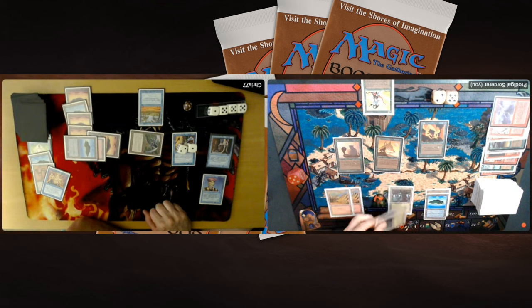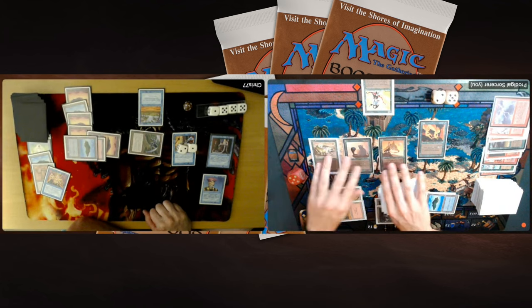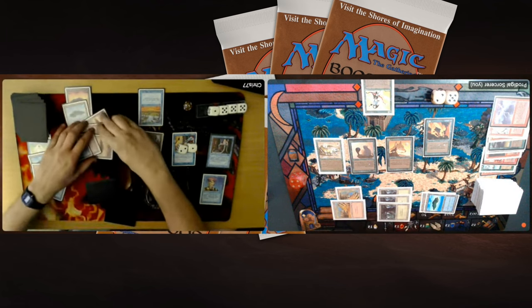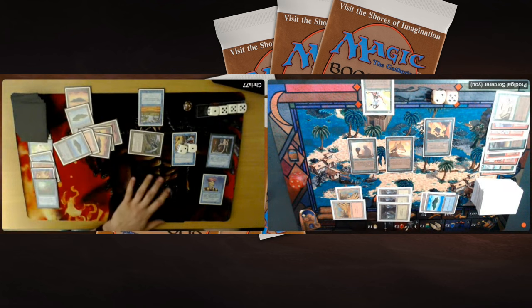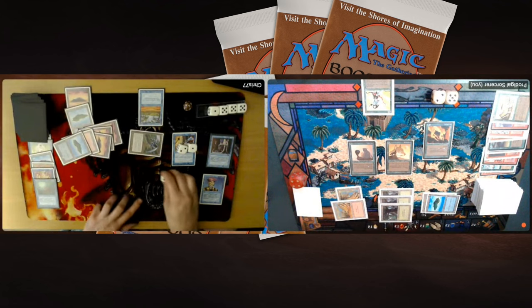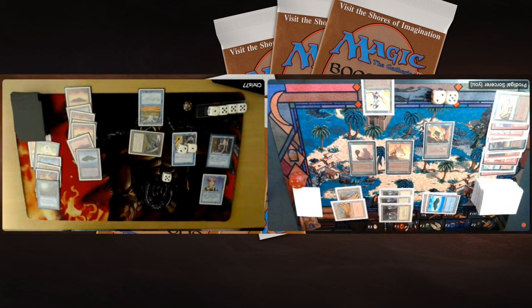I still have 5 cards in hand, hopefully something useful. Chris taps five total and plays a Thicket Basilisk. Thicket Basilisk plus Lure is a combo that's in my deck — yes, I am playing Lure. But he has a Mana Drain — painful. It makes sense he has counter magic after the Wheel, but you've got to play towards your outs. With only 7 life I don't have the luxury of waiting. He has so much mana that the chances of him tapping out are slim. I had to take this risk, but it's looking really bad for me. What if Chris now finds the Brain Geyser? That would be insult after injury.